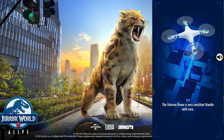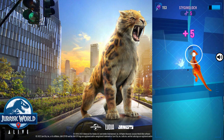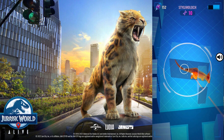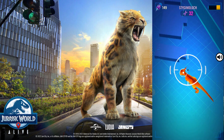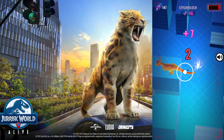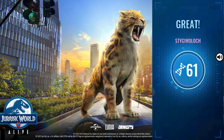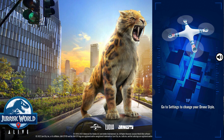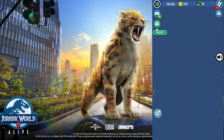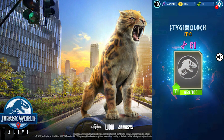We are going to take this Stygmoloch right now, which is good because it is going to go out in 2 hours so take as much as possible — I don't want to lose Epic DNA. We got 61, pretty good. Better than 0. We are going to go out and see what dinosaurs are around us.